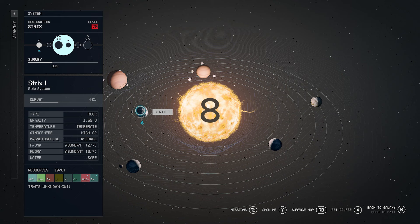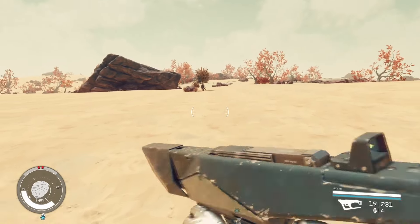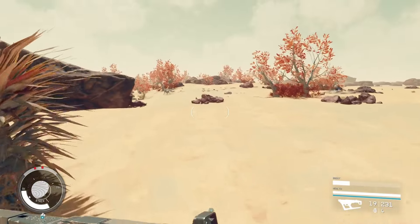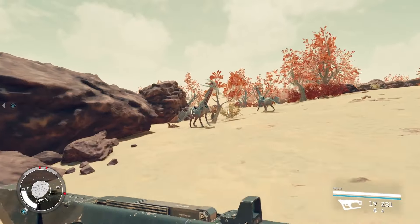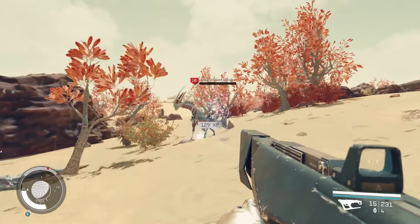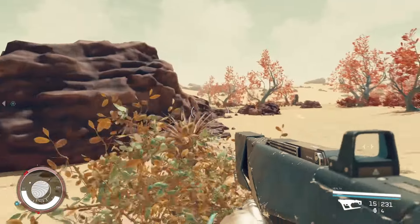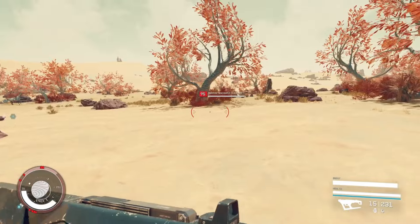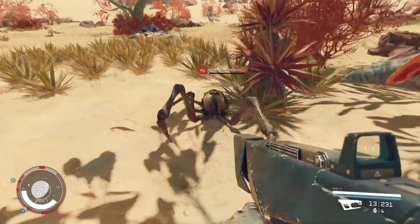Coming in at number 8 is Strix 1. This is a level 70 system featuring 1.55 g's, so it's a little heavier on gravity. It has seven fauna and five explorable biomes. What really captivated me was the aliens — look at these things, they are absolutely majestic. I'm going to blast them with my plasma particle rifle. Absolutely crazy creatures. I do love the landscape of Strix 1, so definitely if you're looking for a place to explore in the endgame, this is the place.